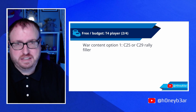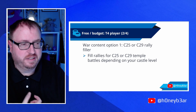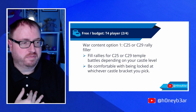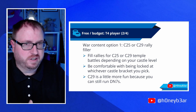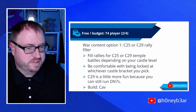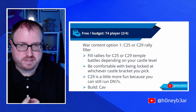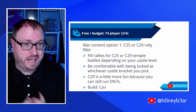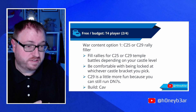So if you're just a free budget player, plan on only filling the rallies and not leading them. You can fill rallies for either castle 25 or castle 29, depending on which level you want to lock your castle at, and you're going to have to be comfortable being locked at that level. Castle 29 is a little more fun because you can still run darkness 7s; at castle 26 you can only run darkness 6. For the build, you might want to consider having a cavalry build. Infantry archer is the common build that everybody does and it's great for darkness, but if you are planning on fighting T4 players, a cavalry build gives you an advantage because you'll counter all the infantry archer builds.